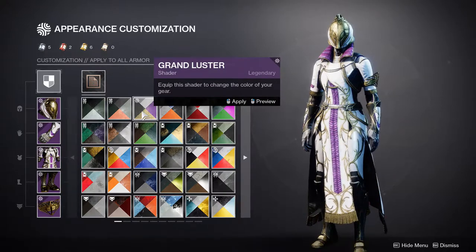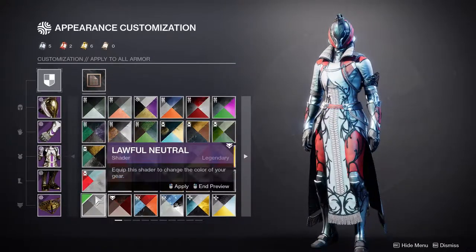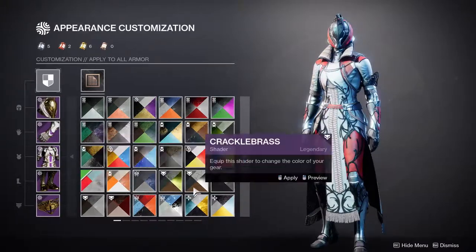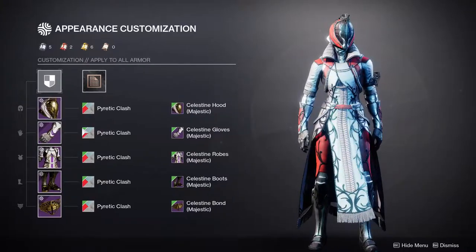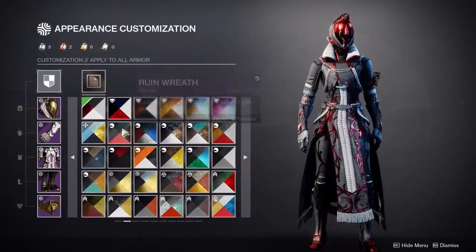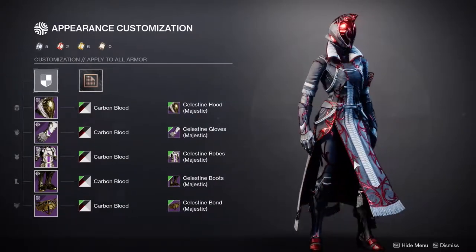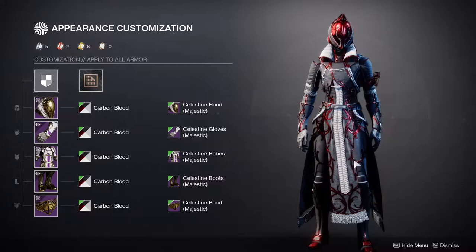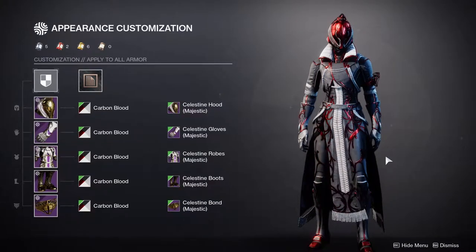It's the same feelings I have with my Titan — the trim is so cool. Especially for the Warlocks, I think the Warlocks have a really cool armor set this year. It comes down to the same thing: the trim really makes the armor pop out, and unfortunately the glow kind of just invalidates that.